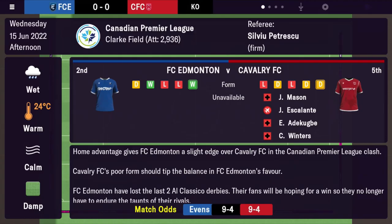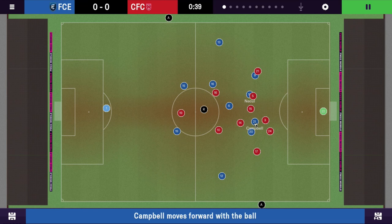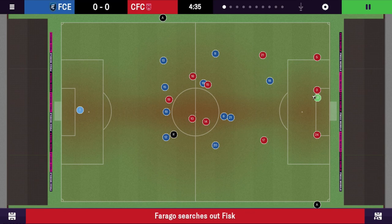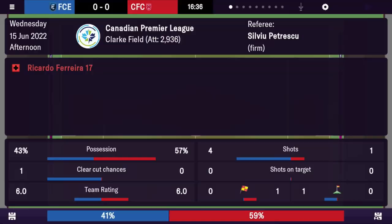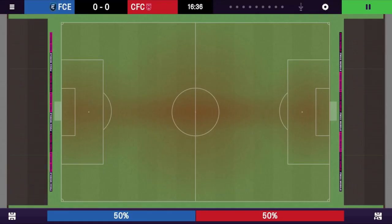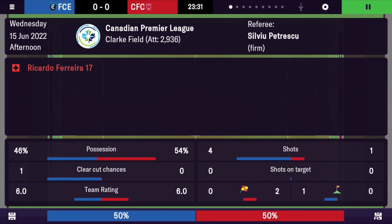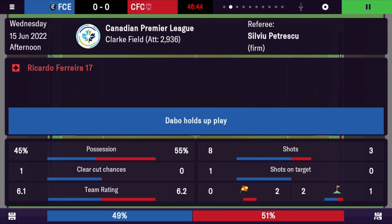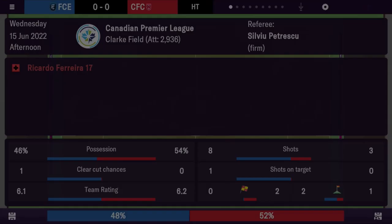On to the next match — the second game I'll show you. We're playing Calgary FC in a derby between Edmonton and Calgary in this save. Already off the mark and dominating, should have been one nil there. Four shots in and there's an injury so we'll have to swap that player. That passing sequence blows another great chance and it's nil nil at half.